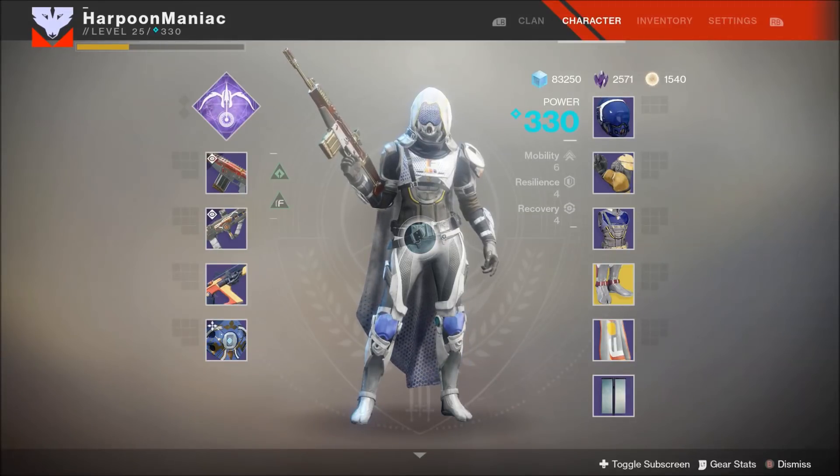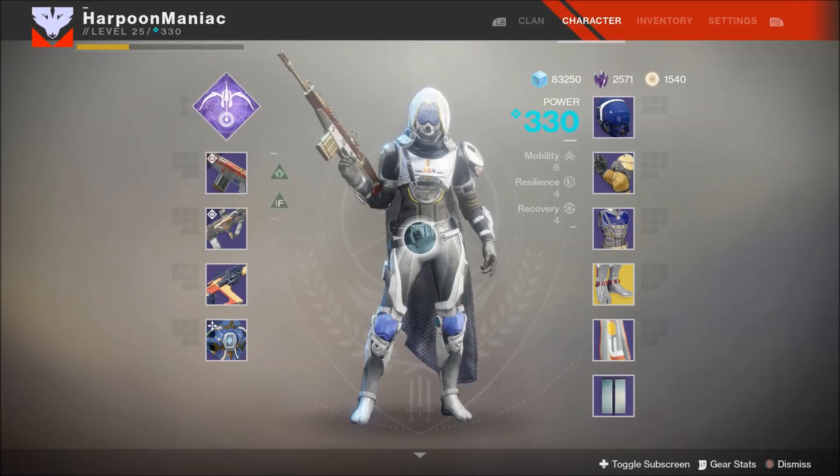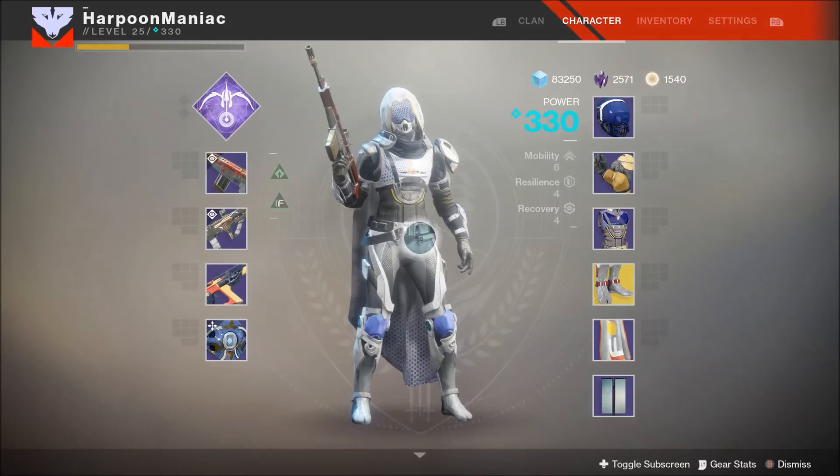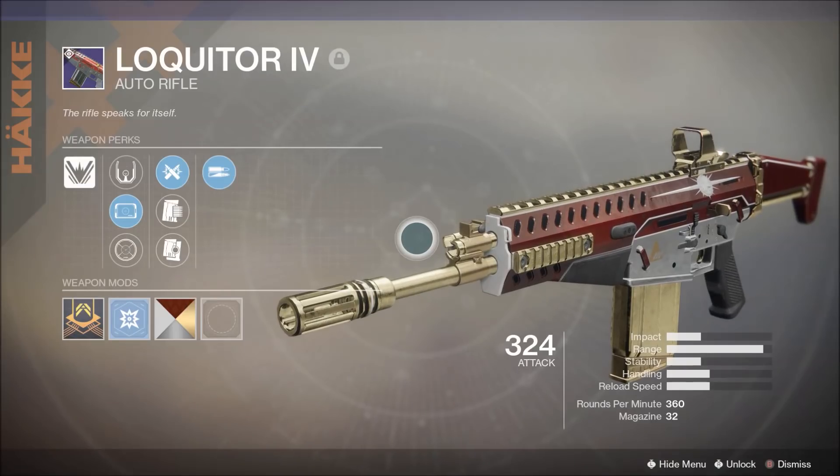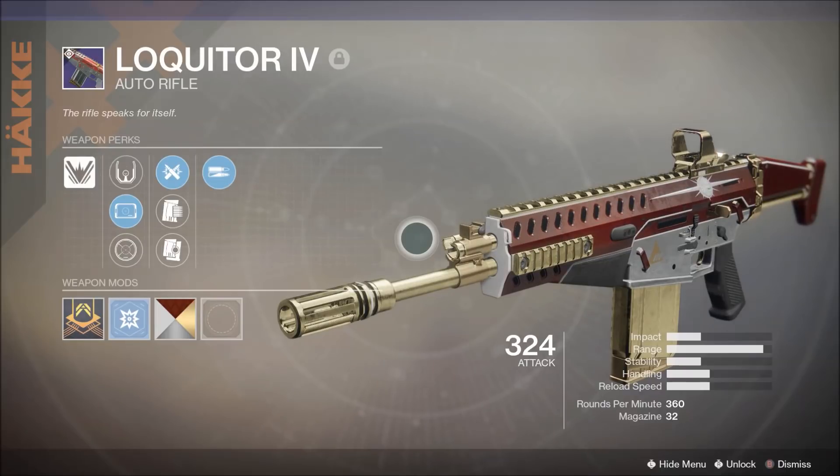Hey, welcome back to another Raised by Wolves Gaming episode, back again with some more Destiny 2 weapon reviews. If you like what you see here today, please remember to subscribe to the channel. Thanks to everybody that's been watching and liking the videos — we really appreciate you. New Monarchy won the faction rally, which means we get the Lokitor 4 auto rifle.